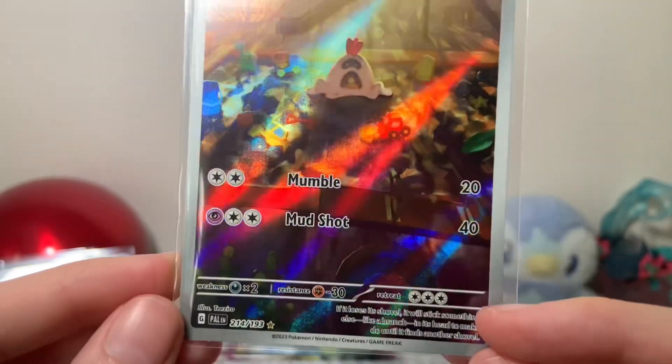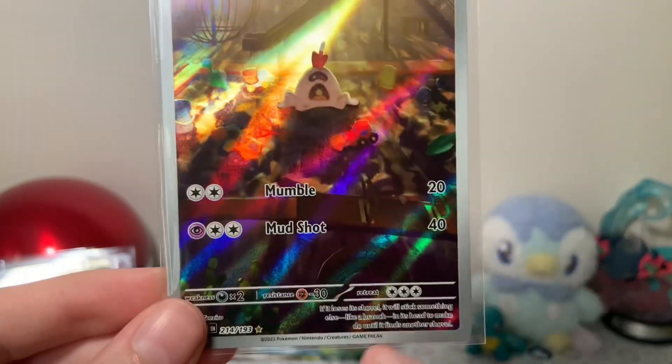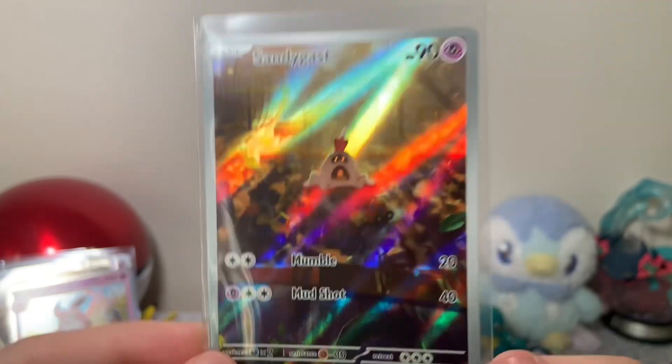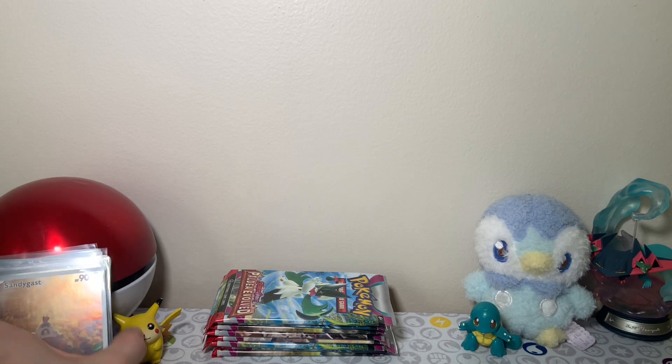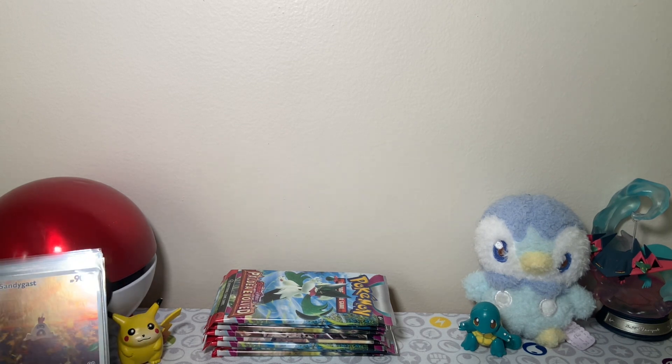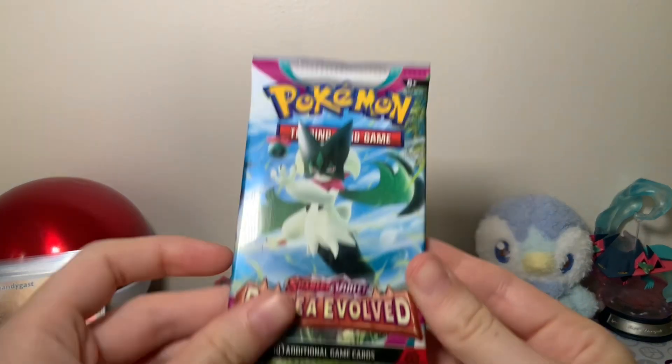I love that they have the Pokedex at the bottom here. I think most cards have the Pokedex under there, but they make it stand out more with these art cards, which I like. I am happy with this one, but unfortunately I think that means we're not going to get Fuecoco. It's sad. It's something I will learn to handle with the rest of these packs.